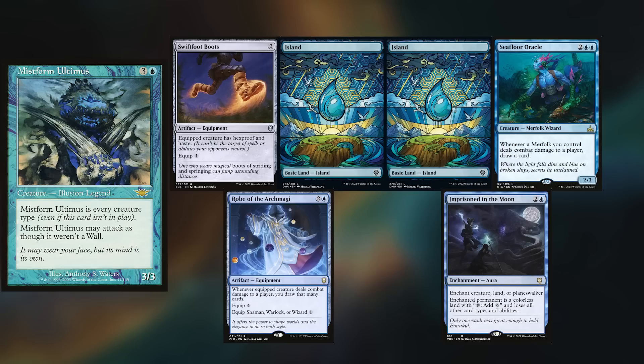I'm playing my Mistform Ultimist deck, keeping Swiftfoot Boots, two Islands, Seafloor Oracle, Rubble the Ash Magi, and Imprisoned in the Moon. Nick wins the die roll and starts us off.